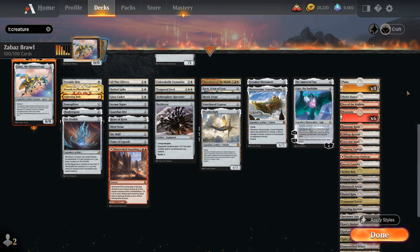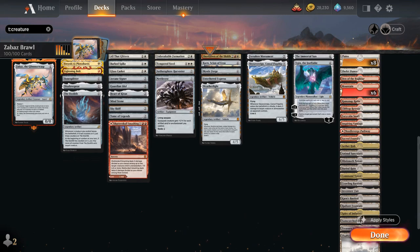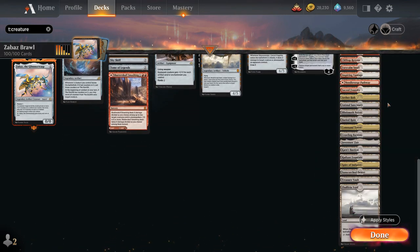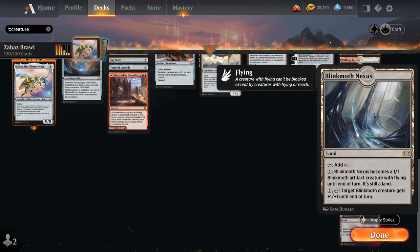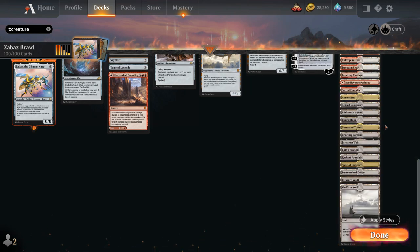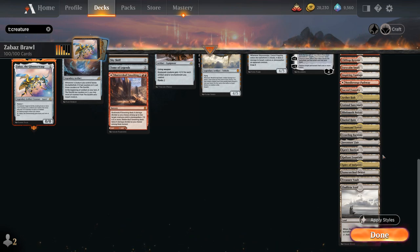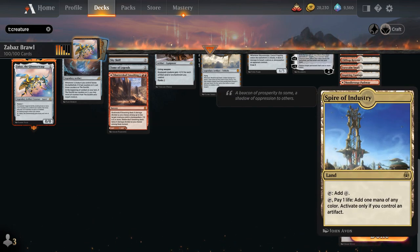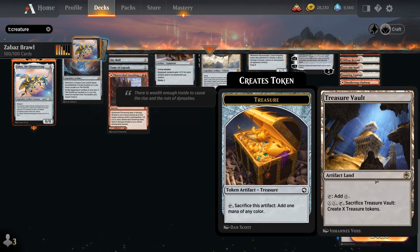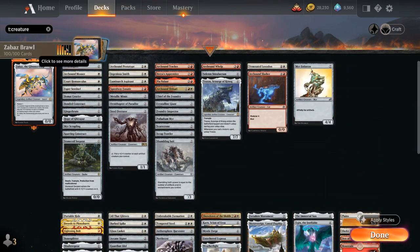The mana base includes 8 basic Plains and 6 basic Mountains, plus deserts that produce colorless mana to synergize with Forsaken Monument — Shefet Dunes and Ramunap Ruins. Den of the Bugbear is a creature land. We have standard red-white duals, Aether Hub for energy and colorless, Blinkmoth Nexus as a 1/1 artifact flyer, Buried Ruin to retrieve artifacts, Command Tower, Crawling Barrens, Inventor's Fair for life gain and artifact tutoring, Karn's Bastion for proliferating counters, Radiant Fountain, Spire of Industry, Sunscorched Desert, Treasure Vault as an artifact land, and Xanathos Void for scrying. Now let's jump into some games and see how the deck does.